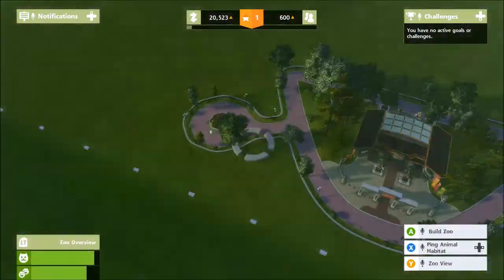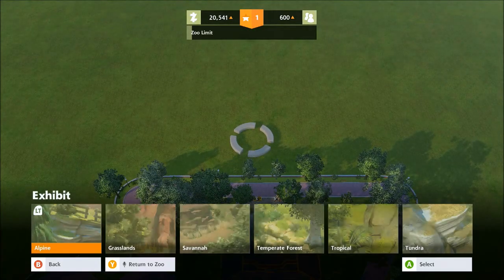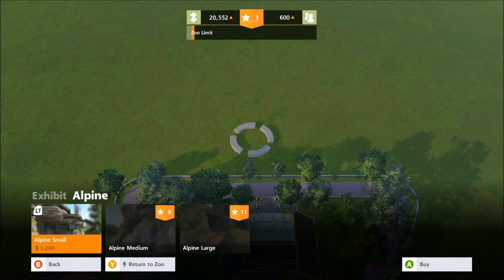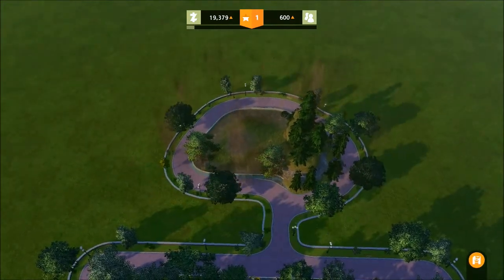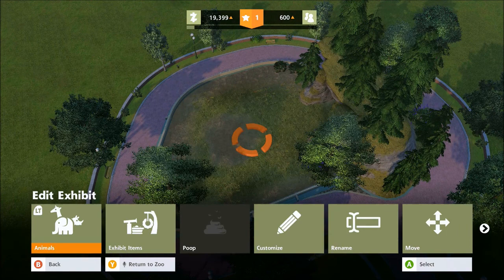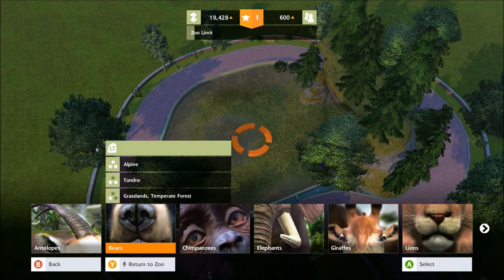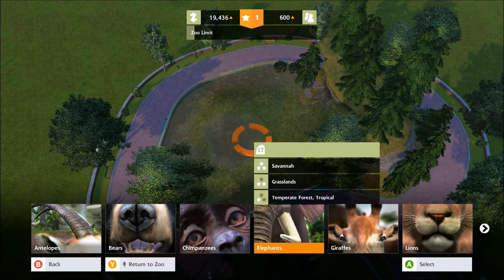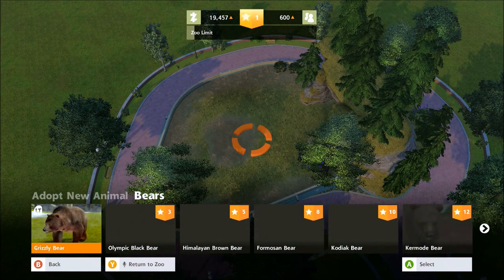Obviously we need to focus on more animals, so we'll build a proper exhibit this time — we'll go with an alpine. The smaller options are available and others are locked until you reach a certain fame level. We'll slot that in here. There are no animals yet, but when selecting animals you can hold the left trigger and it tells you what their habitat requirements are.